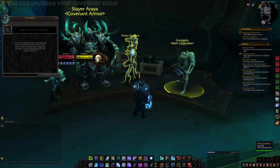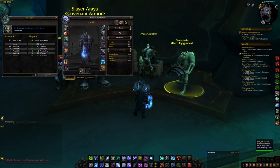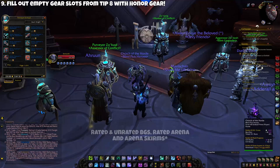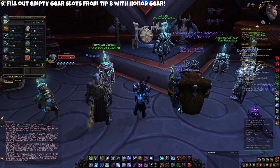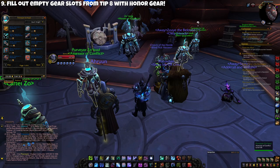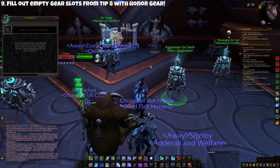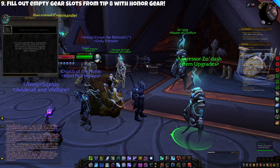My ninth tip is that for empty gear slots like your necklace, rings, and trinkets that you won't get from the covenant campaign, you want to fill those using Honor. Honor is a currency earned from unrated PvP such as battlegrounds or arena skirmishes. Go to the vendor in Oribos, buy gear at the base item level with Honor, then talk to the vendor next to him to upgrade that gear all the way to item level 197. Between your covenant gear and basic Honor gear, you'll be item level 197 and ready for higher-level Mythic Plus and Rated Battlegrounds for Conquest gear.